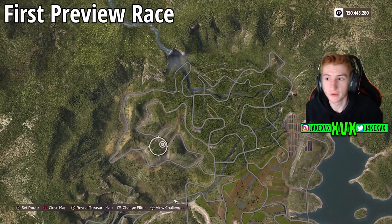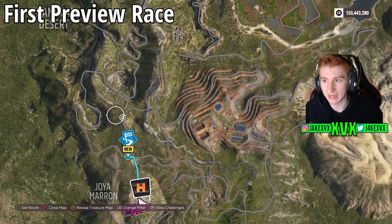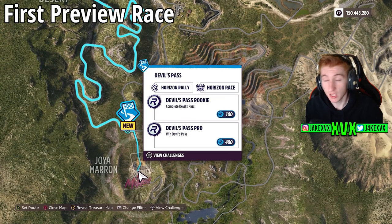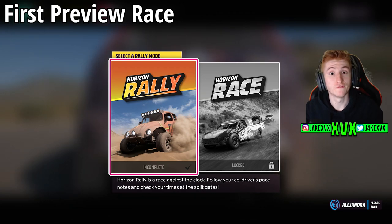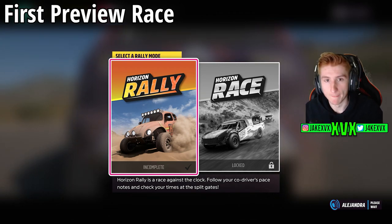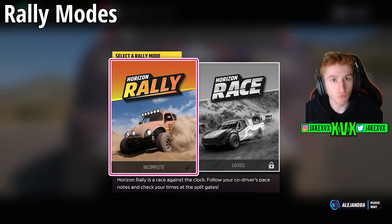You'll see that it starts you off with a Road Rally race called Devil's Pass — you have no choice but to do this. When you select it and start it up, it will give you your first glimpse at the rally modes. Every single race within the rally expansion, whether that's a Night Rally, a Road Rally, whatever it is, will have two different modes.